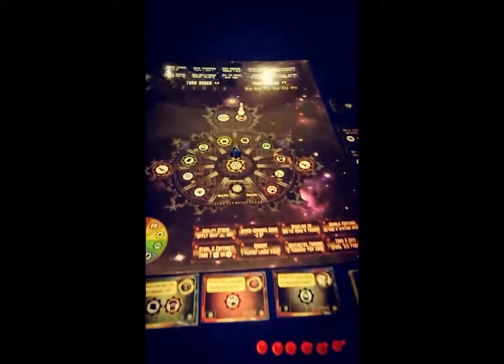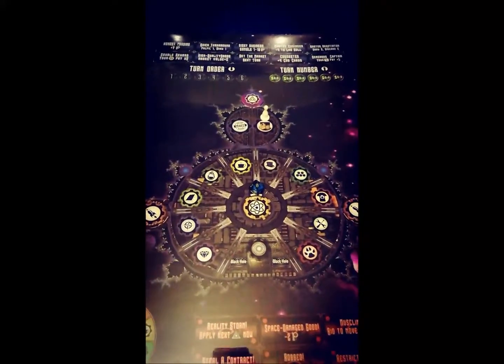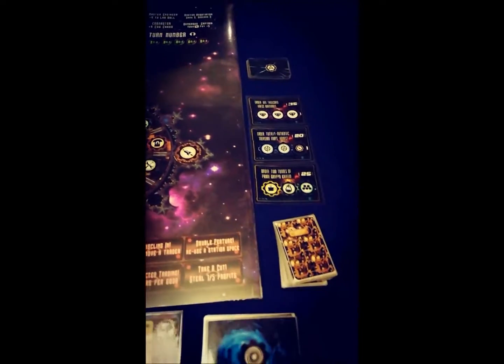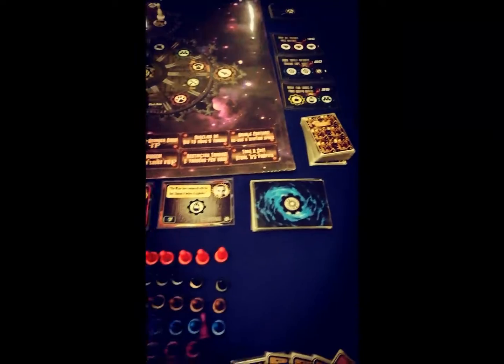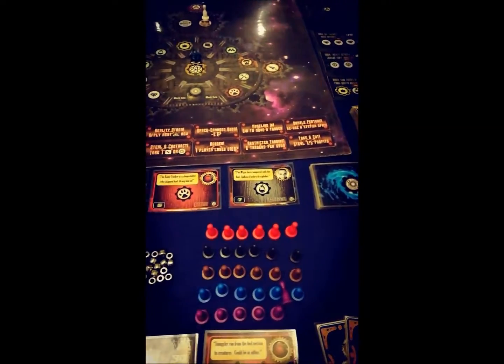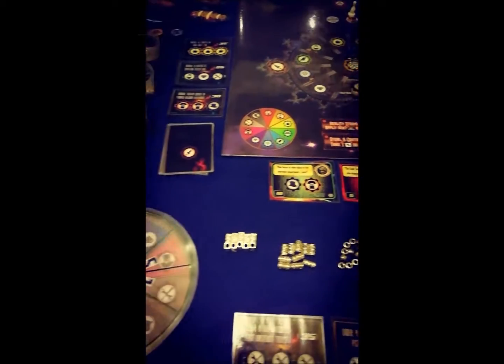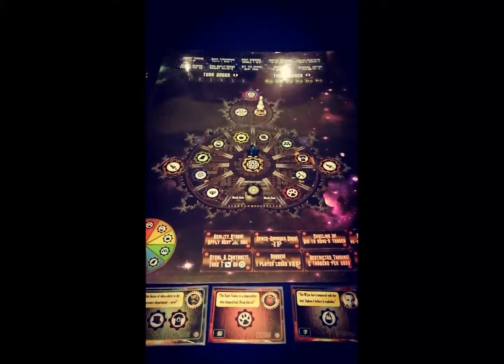The idea is this is a merchant trading game set in space, on a space station on the fractal edges of dimension. Along the way there'll be worker placement, resource management, a bit of set collection, a little bit of auctioning, and a certain amount of hand management. The idea is to use lots of different mechanics to really show how we've moved on in game design.